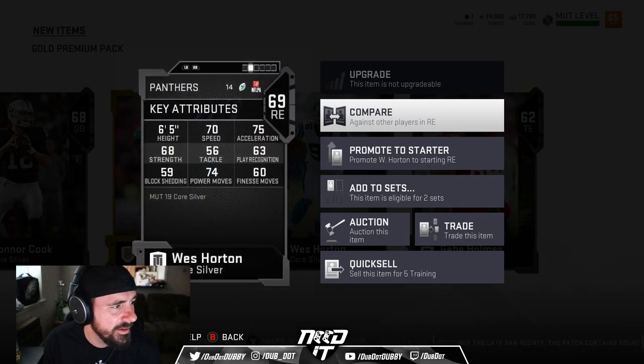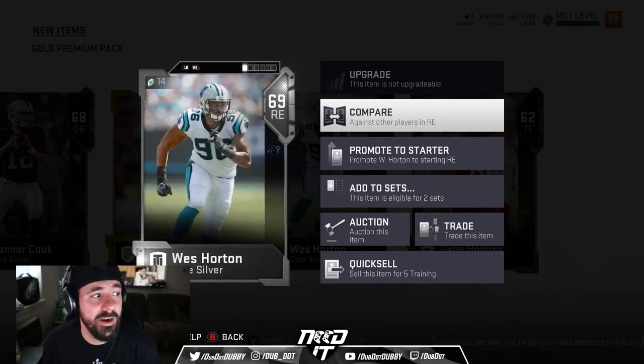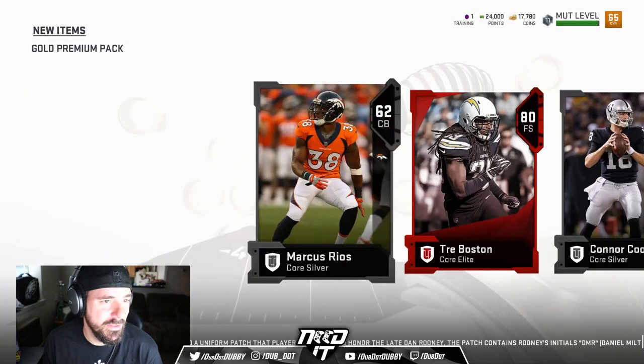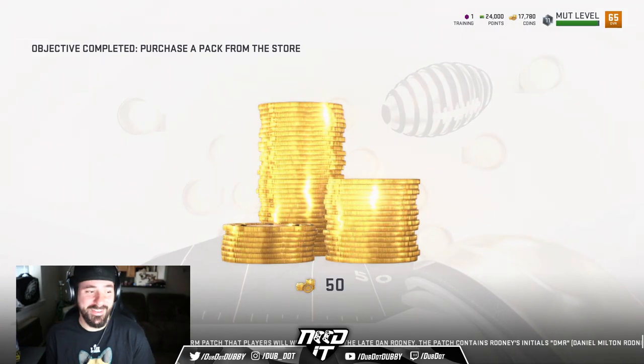Look, he got good speed. 6'5", 74 power move right now. Wes Horton might play for the team, man. That was my guy.